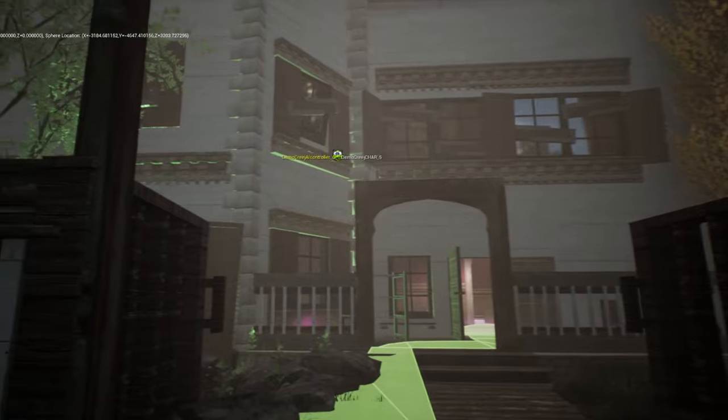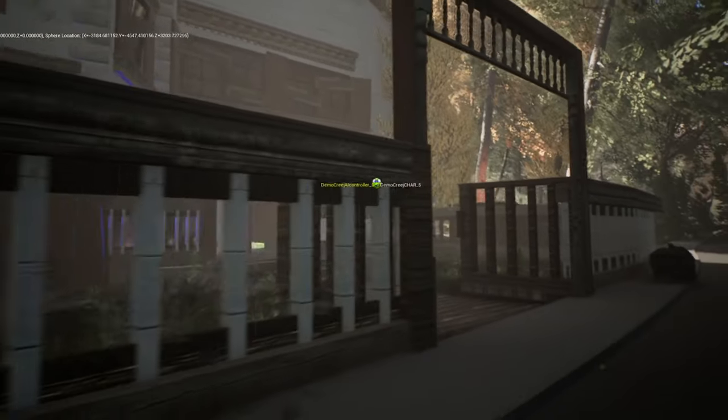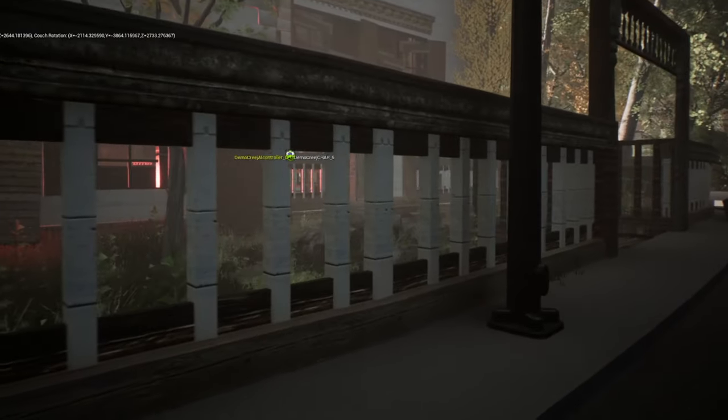He quickly hurries to check all the other locations. If you're hiding in a closet, I really hope you never got caught in there, because he'll check there first. If he can't find you after checking his whole house, he may come to the conclusion that you're not in his house, and eventually he'll just calm down and go back to his daily tasks.